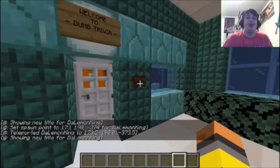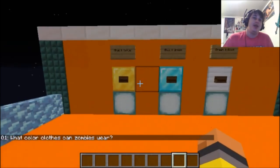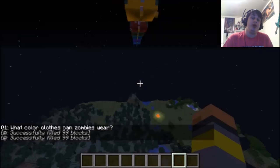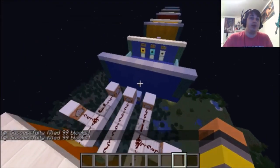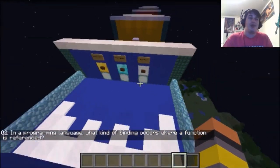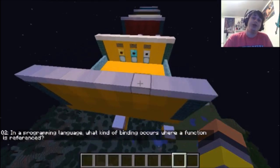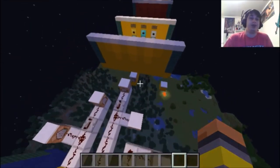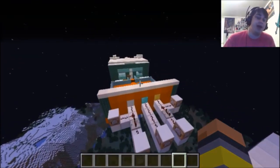Level six is the Dumb Trivia branch. Again the exit room is in there. There will be a series of questions and answers — if you press the wrong answer, the floor drops and you plummet to your death. When you press the right one it teleports you to the next question. A lot of these questions are a mix of really hard questions and really dumb ones. I'm not going to skip the solution guide for this one — here are the answers.